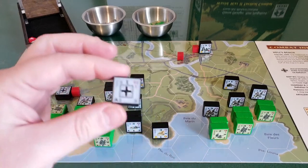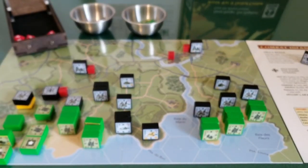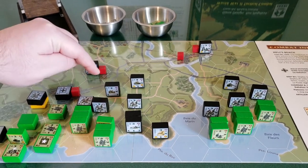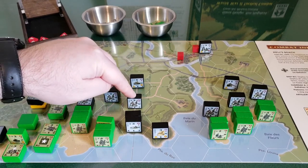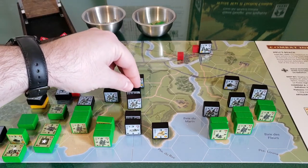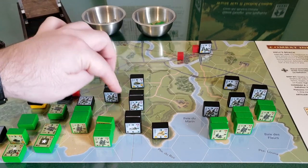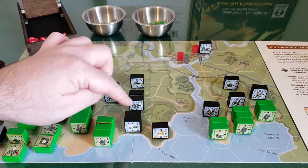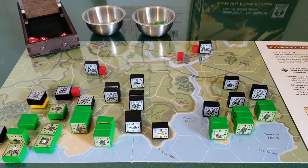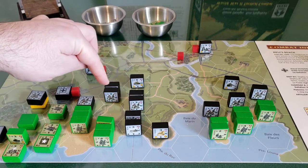We draw again — second platoon. Working nicely, marching right across the board. Second platoon is over here: second platoon rifle squad, a Panzerschreck, the Tiger tank, another second platoon rifle squad, machine gun, and a second platoon rifle squad. I'm going to place headquarters here, activating rifle squad, rifle squad, rifle squad, and for the special unit, let's activate this adjacent machine gun to shoot down into that hex.